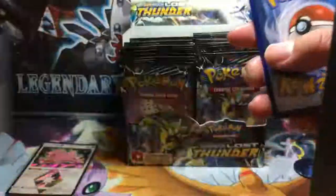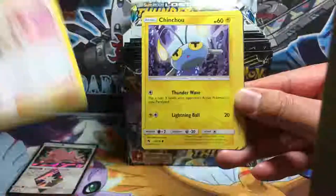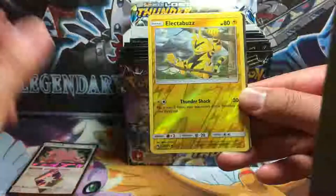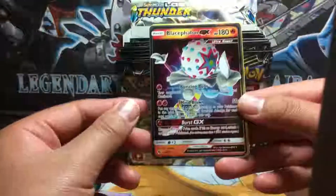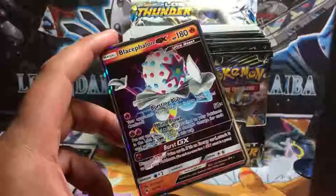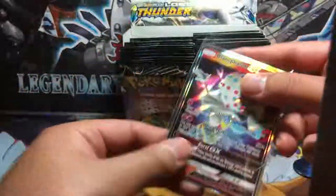Oh, we got something out of this next one. We got Kecleon, Natu, Whitney, Chinchou, Mareep, Marill, Snubbull, Slugma. Electabuzz is the reverse holo. The rare in the pack is Blacephalon GX — we're just going to call him Balloon Man. Very nice — that is our first ultra rare hit. Beautiful.